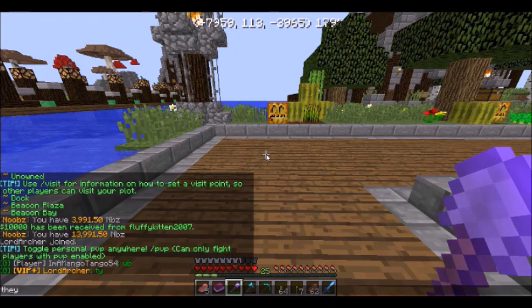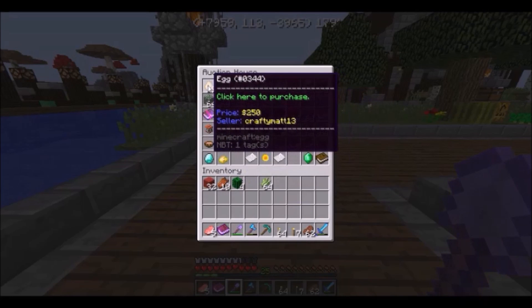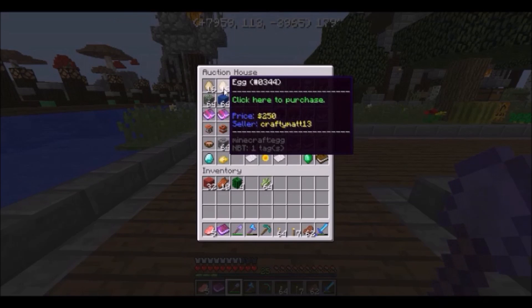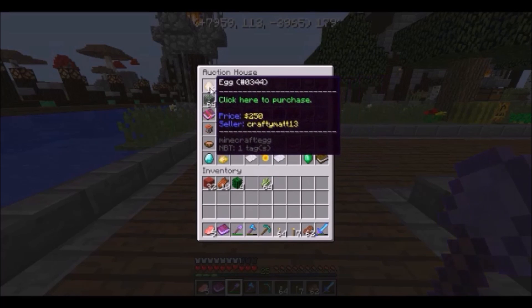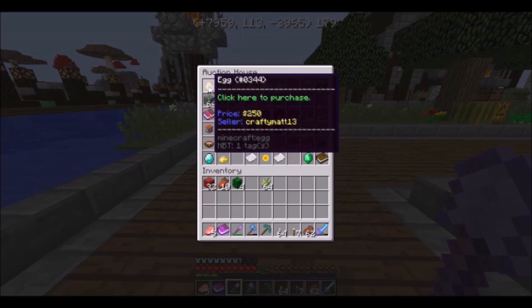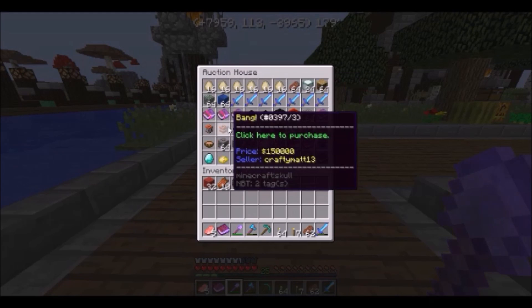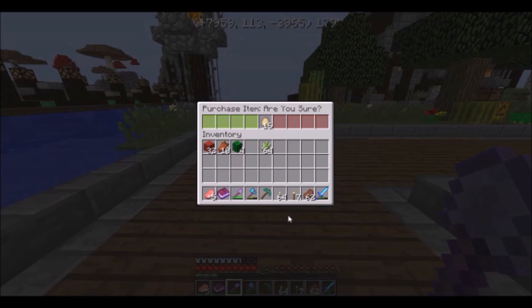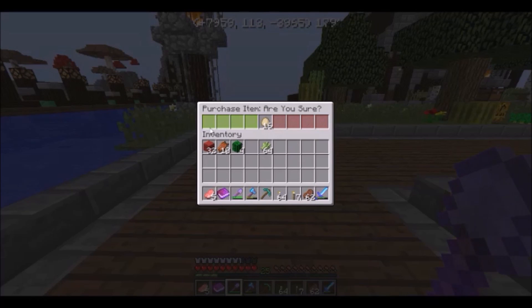You don't have any eggs either? Well, how much money do I have? You can check how much 'noobs' you have by just doing /money — I have three thousand nine hundred and ninety-one dollars and fifty cents in noobs. Let's see if I can buy some eggs. Look — Fluffy Kitten just sent me ten thousand! Well thank you, Fluffy. I'll do /money again — I've got thirteen thousand nine hundred and ninety-one dollars and fifty cents in noobs. Thank you, Fluffy Kitten!